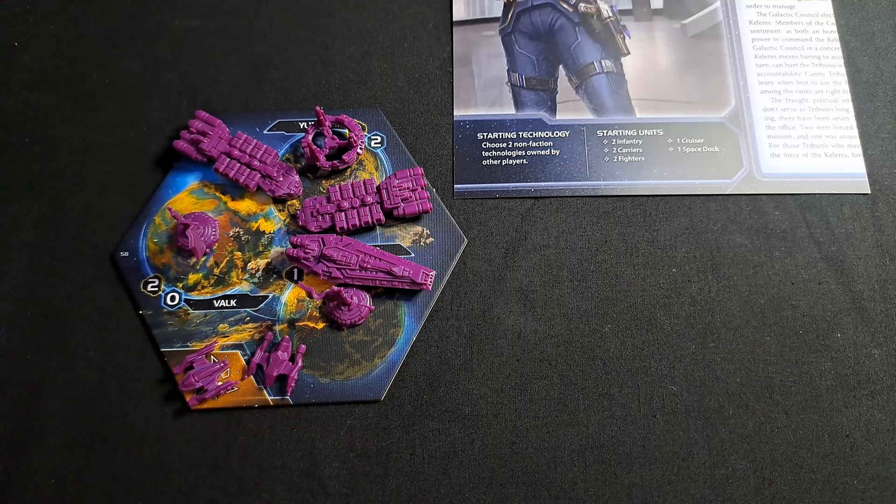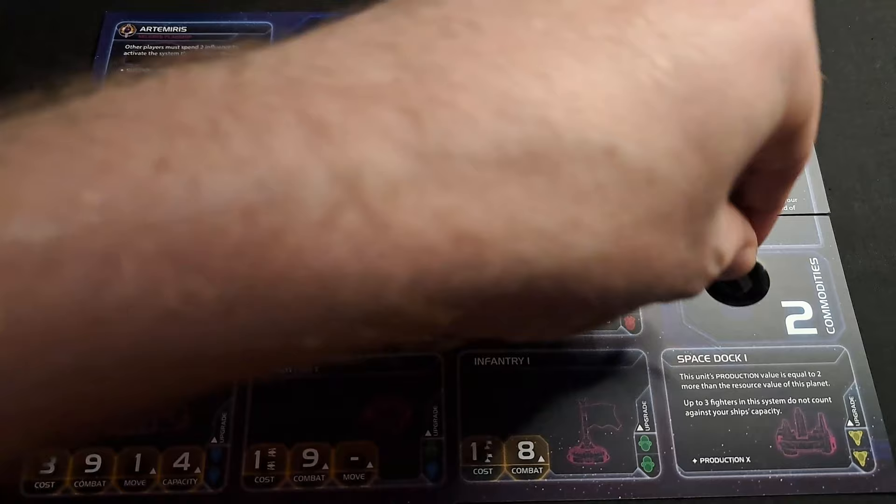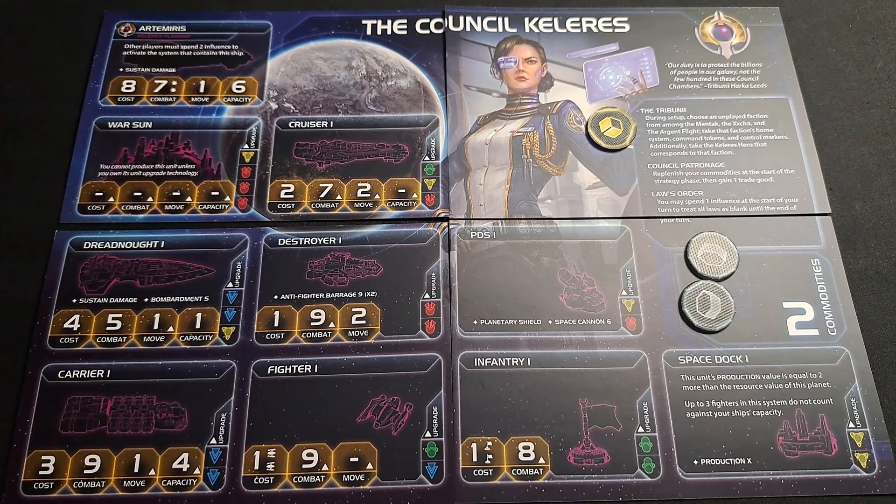It's highly unpredictable for other players in the game as well, so react when you see what they're doing. Now let's take a look at the rest of their racial abilities. Council Patronage reads: replenish your commodities at the start of the strategy phase, then gain a trade good. Free commodities are good — you're not beholden to the trade strategy card. The commodities are on the gray side of your board; you can trade them, and you're also getting a trade good for your actual supply.